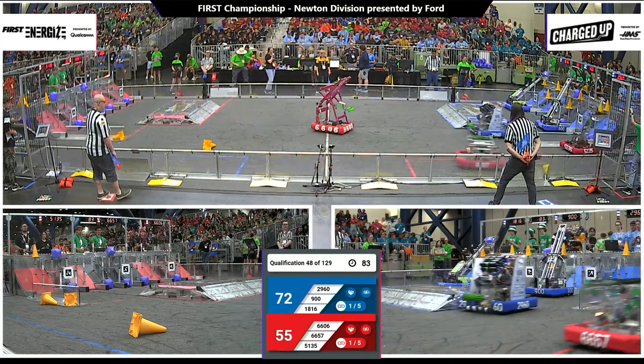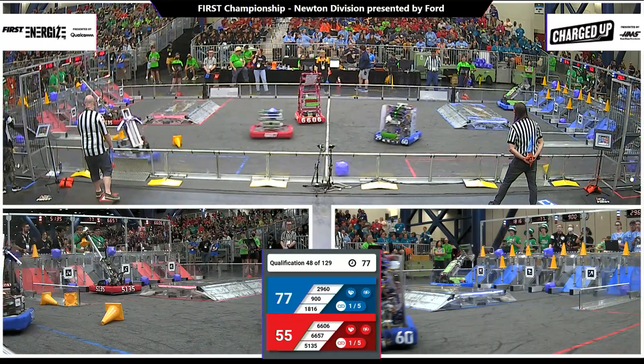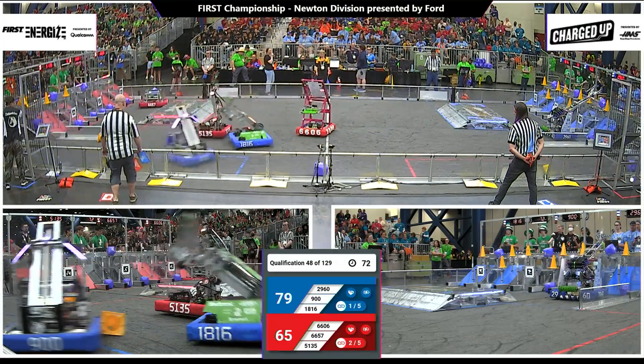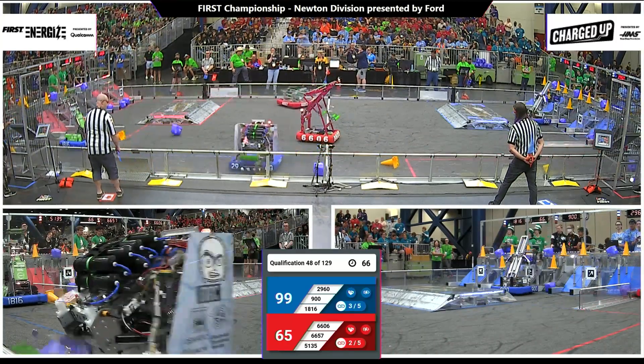2960 Automation Nation looking to place a cube, and they do so. Black Unicorns have a cone reaching up high to their top goal — it swings around but stays on that node and is scored. Blue Alliance has now completed their whole top row. Those are worth the most points.